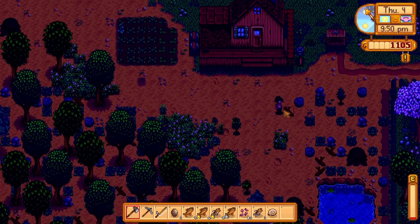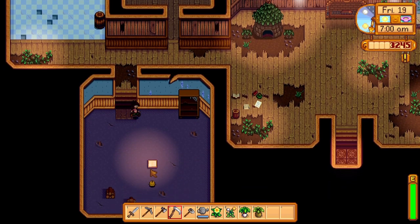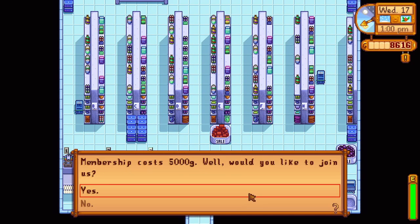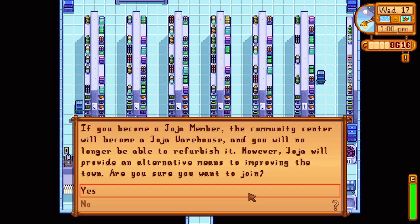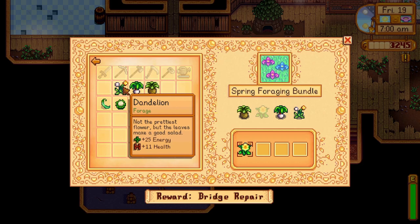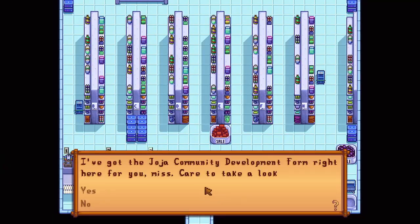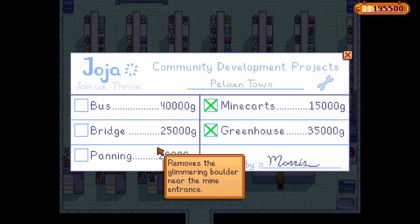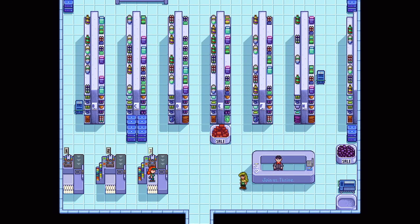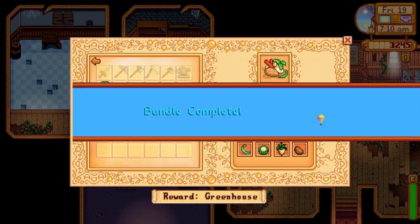Your character will pass out at 2am, so consider sleeping later in the night. After some time, the community center will be a task you may want to complete. You can either complete the community center or the Joja Mart program instead. Both reward you with the same big rewards, such as rebuilding the greenhouse or fixing the minecarts. The community center has individual bundles each with their own small reward, while Joja Mart only asks for gold to complete the big rewards. Note that you cannot switch to the community center after accepting the Joja Mart program.